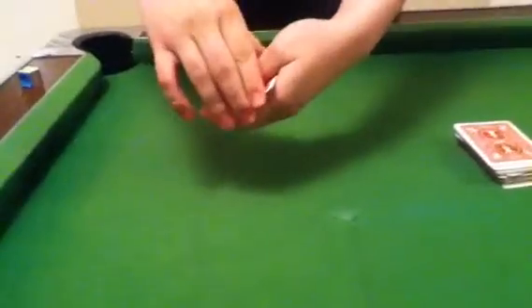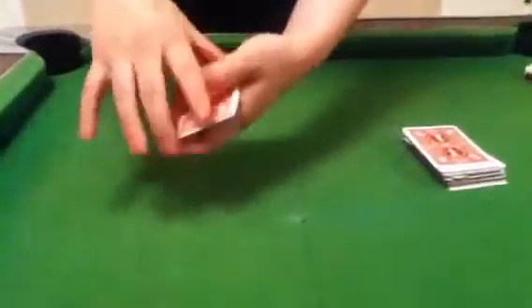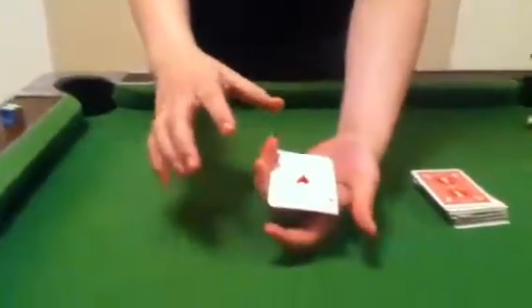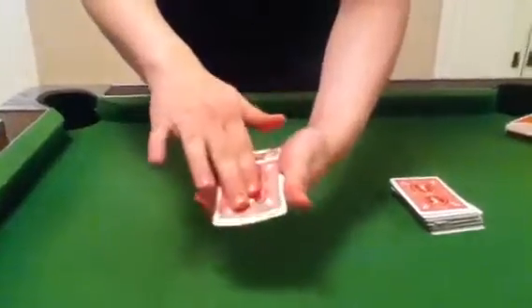Your job is to keep your eye on the Ace of Spades. So if I put the Ace of Spades on top, and I move the Ace of Spades to the bottom, you'd obviously say it was on bottom, right? But it's not, because that's the Ace of Hearts. And if I spread the cards out like this, I'll show you that the Ace of Hearts is also on the top.